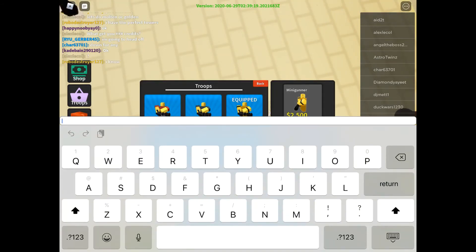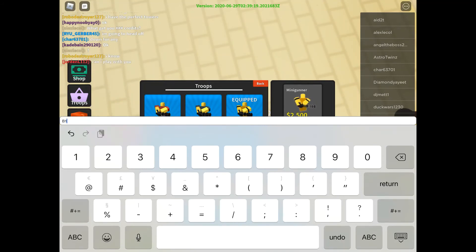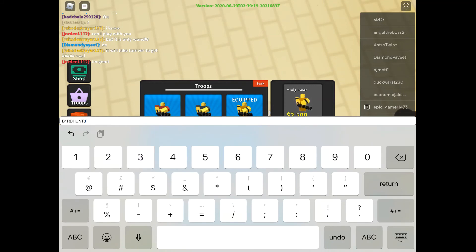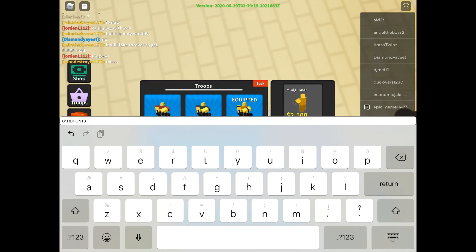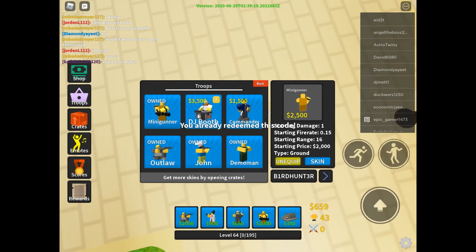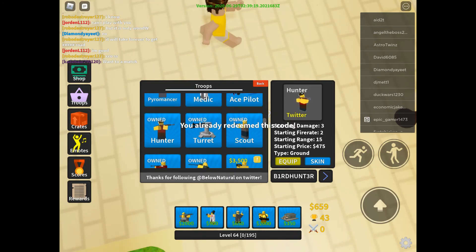Okay, this one is the last one. This code will give you a hunter — B4RD HUNT3R. The E in 'hunter' is a three, and the I in 'bard' is a one. We've already redeemed this code, because I already have a hunter.